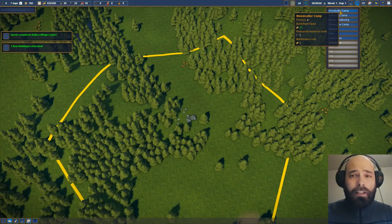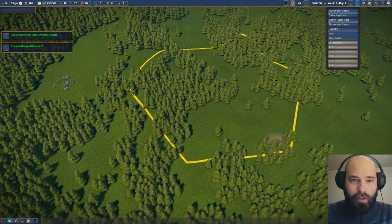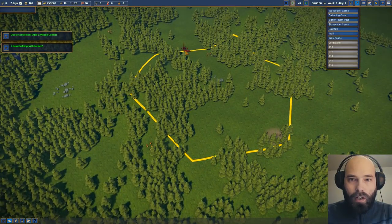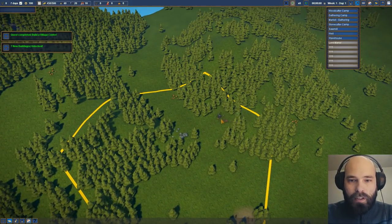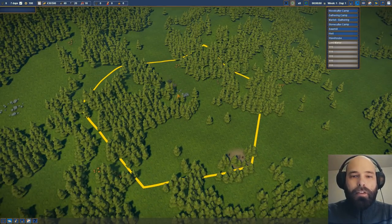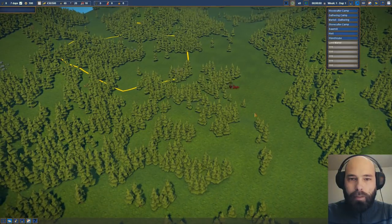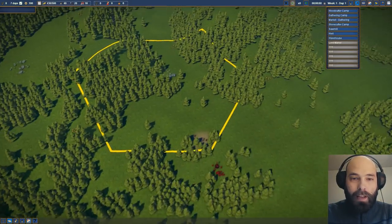The first thing we need to do is start getting some resources. A woodcutter's camp is good because that will actually give us access to wood. I'm going to put the wood up here. This is basically going to be the industrial center. We're going to have the warehouse right up here and the market right down here, and then all the farms and other things are going to be further down here and around here. At least that's the plan.